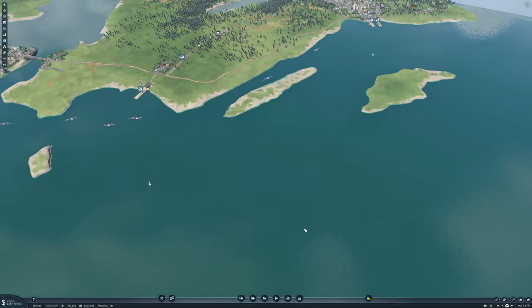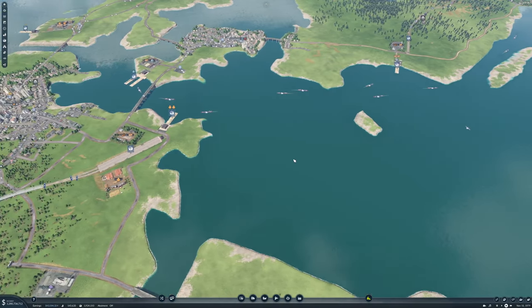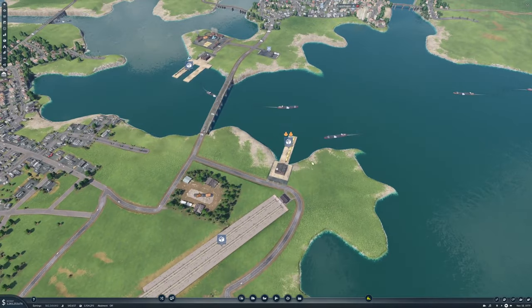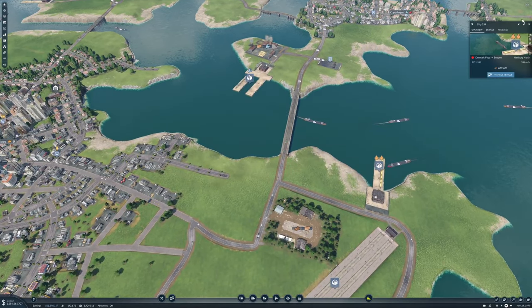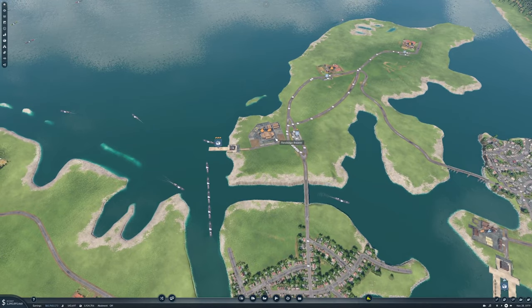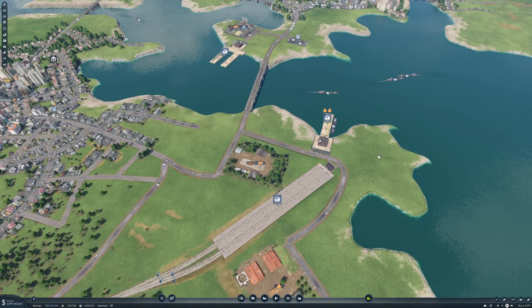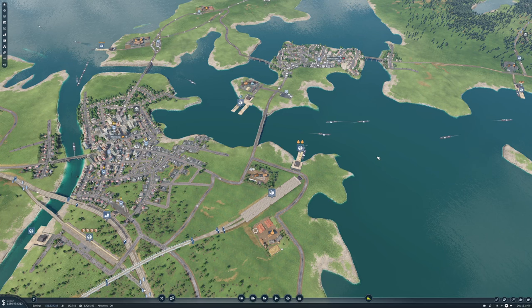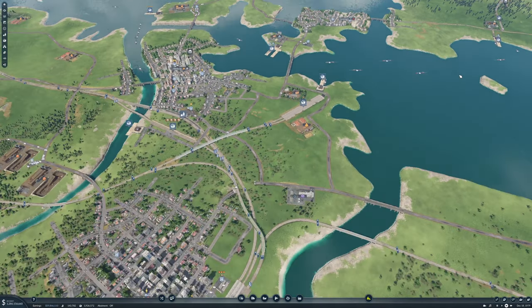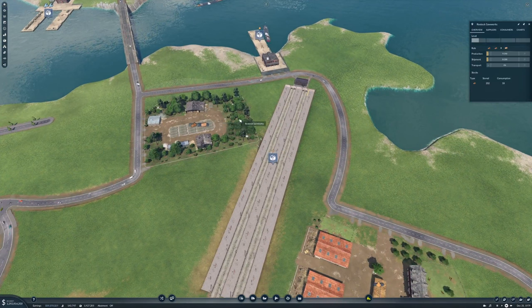We actually have 22 people waiting there. I need another area on there, which I don't mind. I don't know where this train is going. Oh, it's going over there - I suppose that's okay. Yeah, that's actually fine. 400 million guys in there. So that's a bunch of logs to do there.